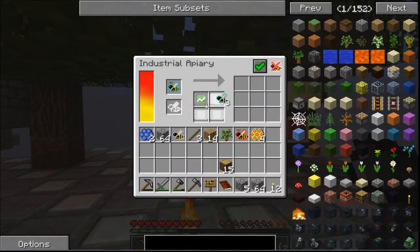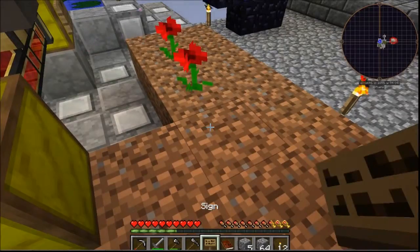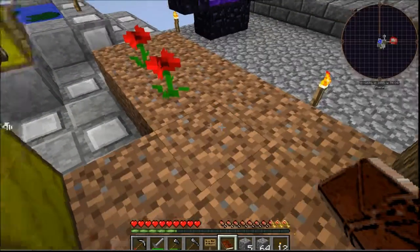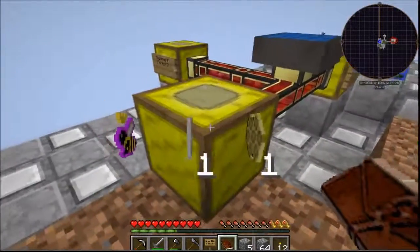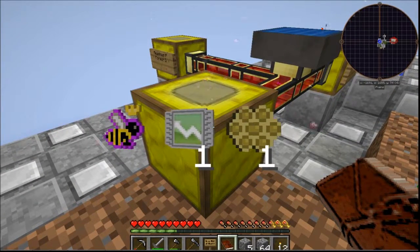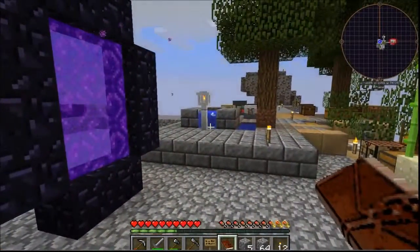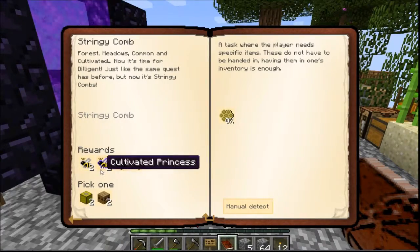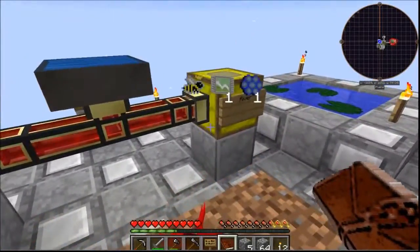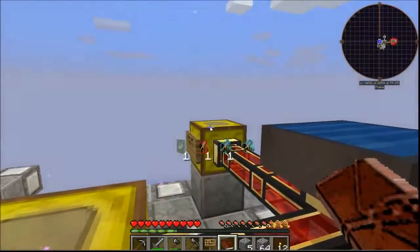There you go - a stringy comb! So does it only produce stringy combs, maybe? It doesn't produce normal combs. Well, I'm fine with that. I've just got to get enough of these things for the quest. How many was it? It was probably like eight or something - oh God, no. It's 64. But if I do that then I've got the genetic imprinter, and that's when I can start selecting useful genes from the bees - from all those useless drones that come out - and sticking them back into bees again to make each one better.